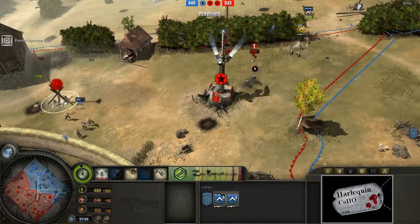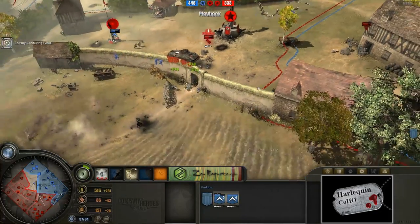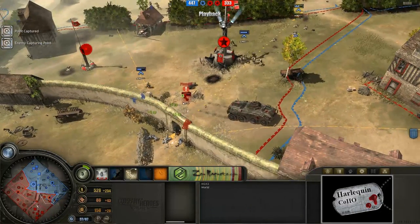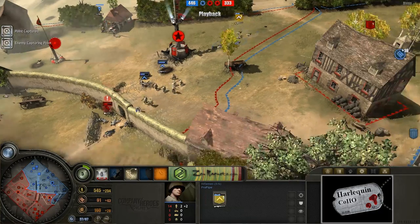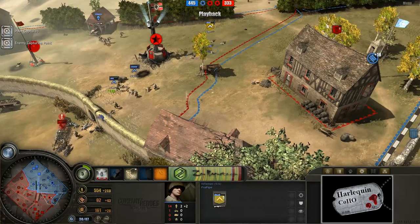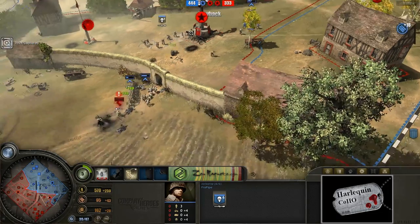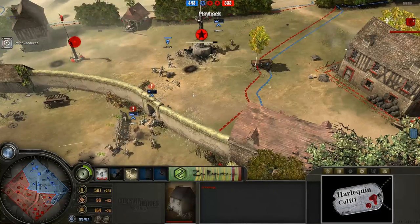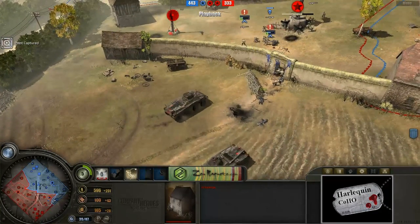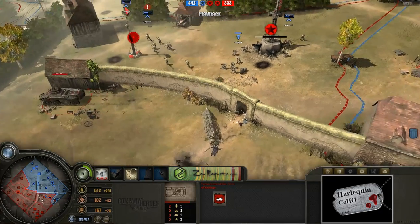Here we have it. Nice strong push coming from ProPipe right now, running on in. A nice strafing run completely taking out that heavy machine gun team and pinning the rest of this minesweeper squad. Just kind of covering the entrance with all of these riflemen and airborne charging on in. We do have a couple of Volksgrenadiers hanging out in this building, and these guys who just pushed in through this doorway just got wrecked by double Puma fire.